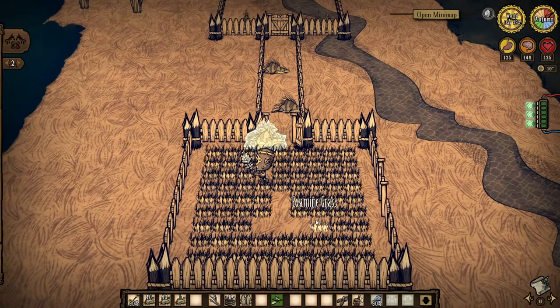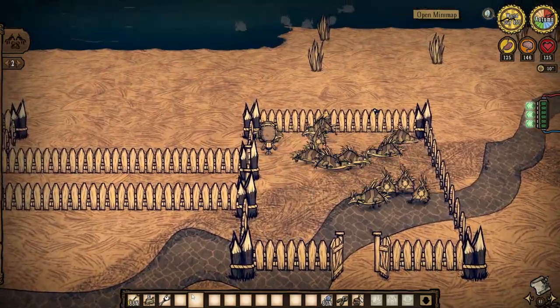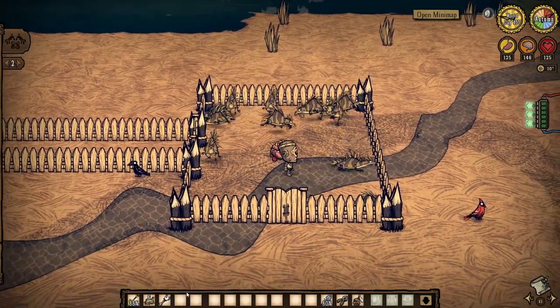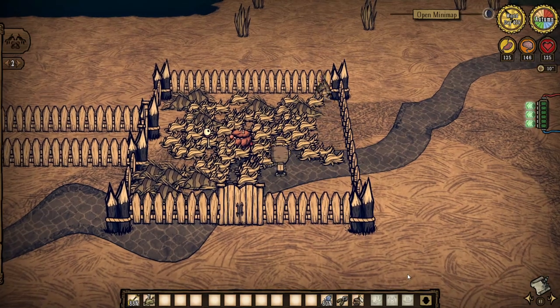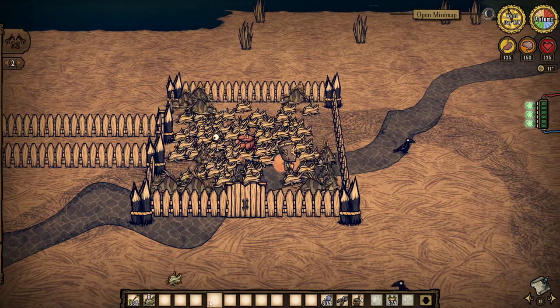Now that you have a bunch of geckos in a pen, you just need to make sure that they continue to drop their tails when you're not around. This can be done by putting another creature in the pen. Pigs work out okay, bonnie men are better, and even Chester can sit in there and watch over the grass for you. Of course you'll still have to collect the grass for yourself, but picking off the floor is faster than picking from the tufts, and you can speed this up even more with a lazy forager if you want.